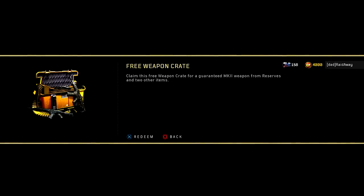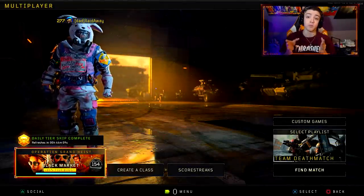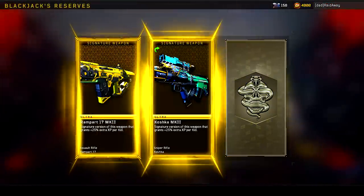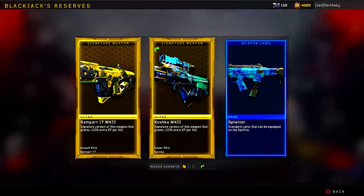You get a free Mark 2 weapon — there's plenty of Mark 2 weapons in the game right now. There's one for the SWAT, one for the Cat 45, and three new Mark 2 variants that dropped with today's update. When I opened this free weapon crate, I got the brand new Rampart 17 Mark 2 variant, the Koshka Mark 2, and the Splatter camo.